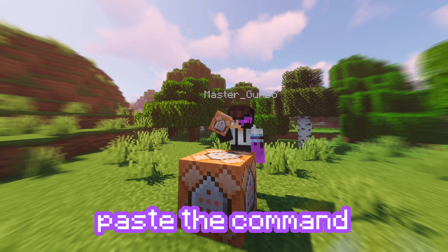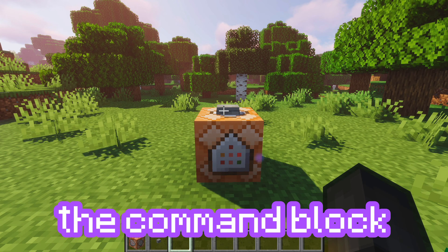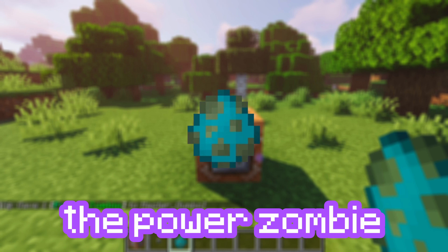Once I place down this command block, paste the command from the description of the video, and power the command block, I will receive the Power Zombie Spawn Egg.